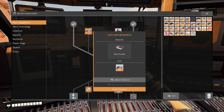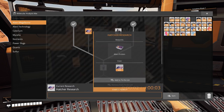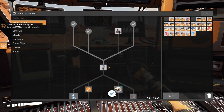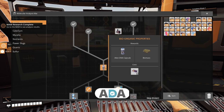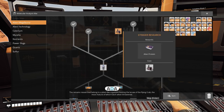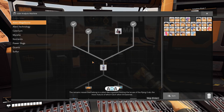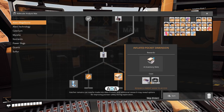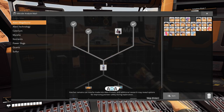So that's the hatcher research. The remains researched belong to a plant-like organism hosting the larvae of the flying crab, the most mature of which hatch when threatened. Hatcher remains can now be made into alien protein and additional research may reveal options for improving pioneer safety during exploration.